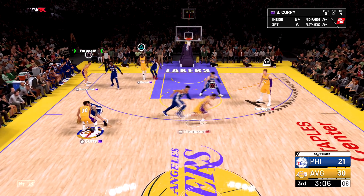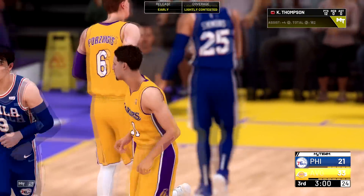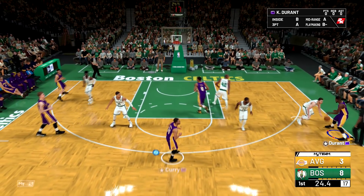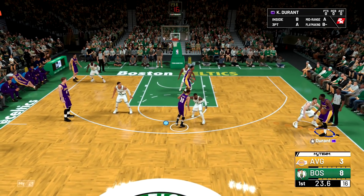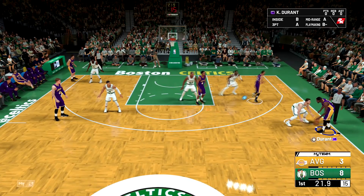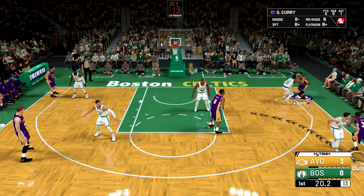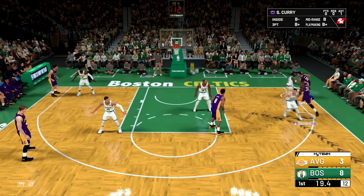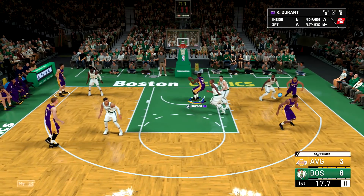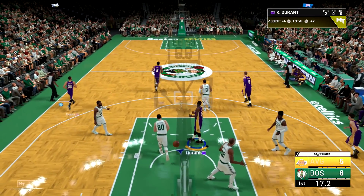Thompson goes to the right side, Persingas gives a screen, and he pops open again. This is a really deadly play — I think this is better than running a playbook because with a playbook you gotta press something to make it happen. Now watch this: I'm on the side corner. Durant passes to Curry — hold it for a minute — look at Durant. Just hold, be patient, and Durant is gonna be wide open for a dump right there.